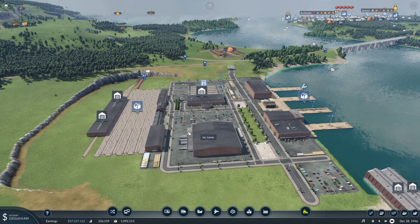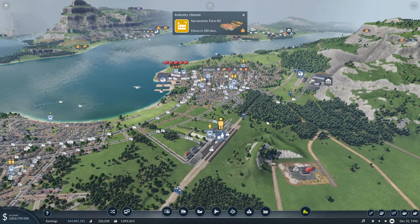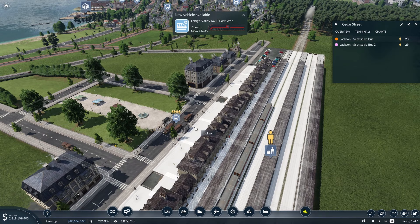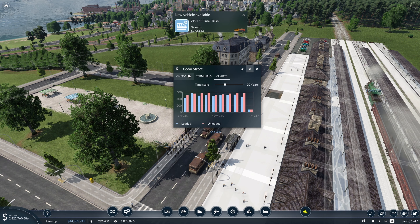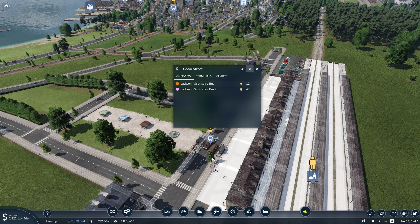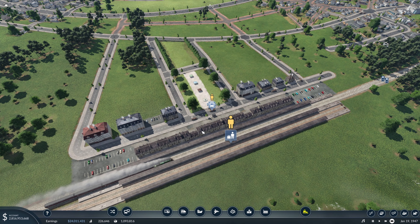While we let this run and start to get itself set, I want to come back to Jackson and take a look at this train station. As we can see here, these bus stops are getting very heavy use based on these numbers. Looking at the charts, we're not usually pushing the limits of capacity, but there are a few times where it gets very full. I think having a bus station somewhere near here will definitely help us future-proof this station and allow much higher throughput in the area.